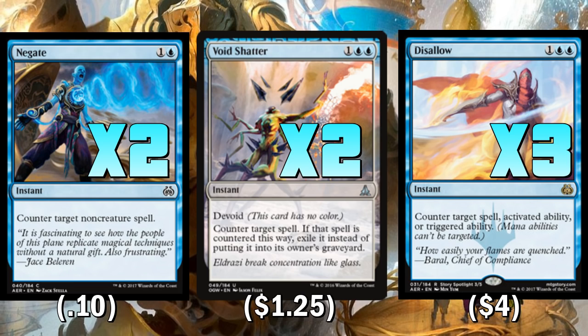As far as Negate goes, a lot of players are choosing to main deck their Negates in control decks. Negate stops everything — from Planeswalkers, which is very important, to Artifacts, which is also very obviously important, to all the big spells in Standard from Expertises and beyond. Lots of good stuff about Negate nowadays, and I'm not the only one talking about two or even three main deck copies of the card. Very, very powerful.